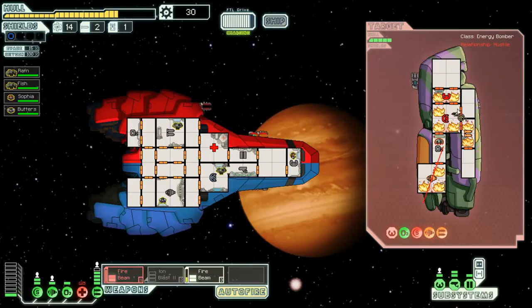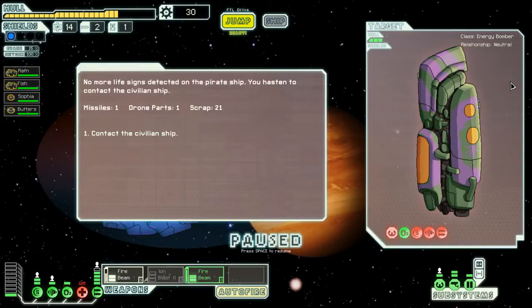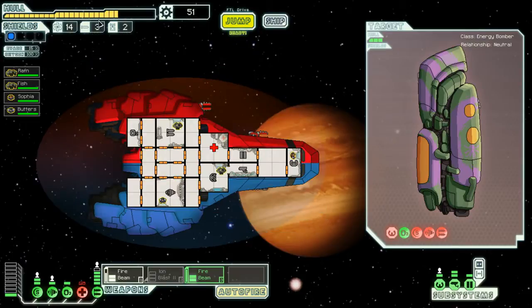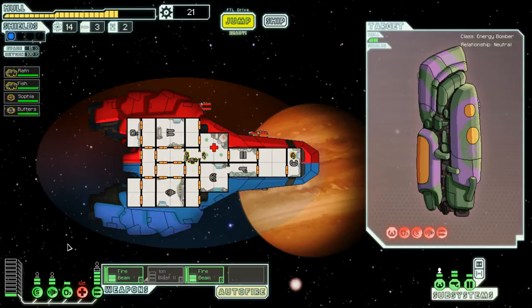Let's see if I can get through here, go up through here. Oh, that energy's gonna die. There you go — contact the civilian ship. They got away. I took about five damage, which is bad — the ship only has 20 hull. So I'm gonna pump a little power into the med bay, get that up to level two. I like to have it at two in the first sector.